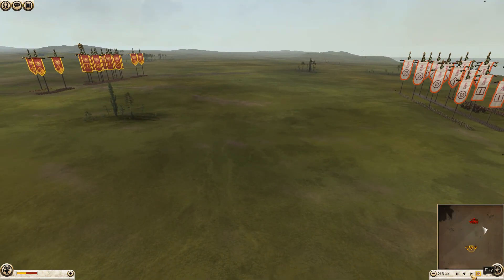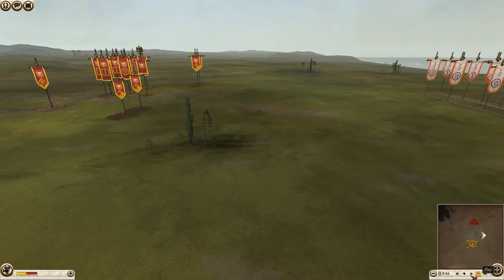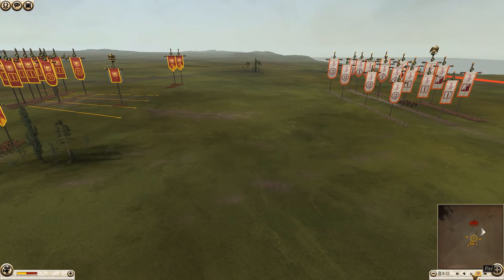Let's fast forward real quick to get them closer. Rome is immediately throwing up his four units of cavalry. The general seems to be moving up rather quickly as well. We'll get back into regular time here.